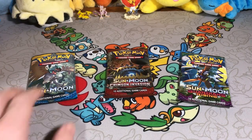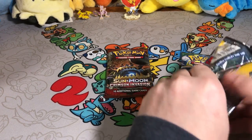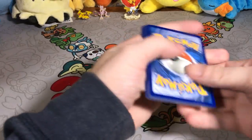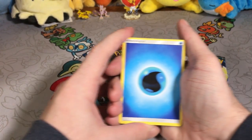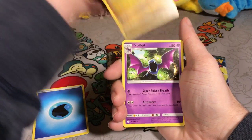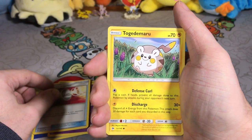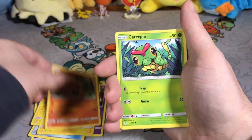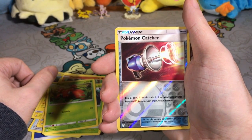Let's start it off with the base set. I am inherently not a huge fan of base set — it's just not really my jam. I prefer not to pick those up; there really just isn't anything standout for me in there. We're gonna start this one off with a water energy, a Dragonair, a Golbat, a Pokemon Catcher, Togedemaru, Chinchou, Mochita, and Caterpie.